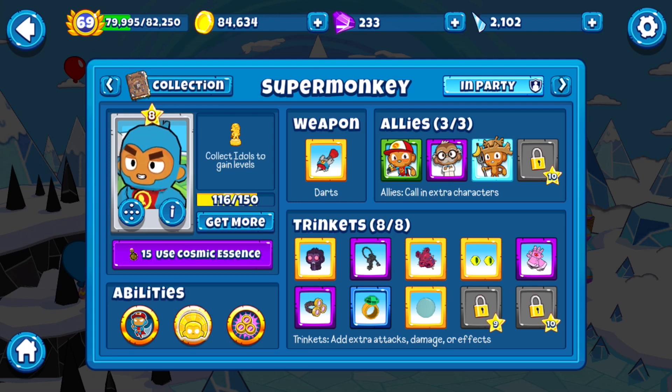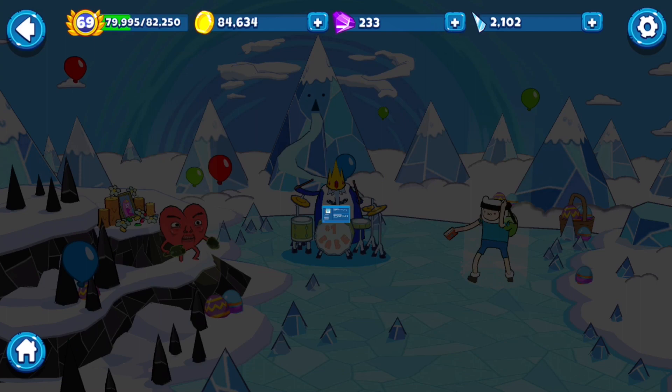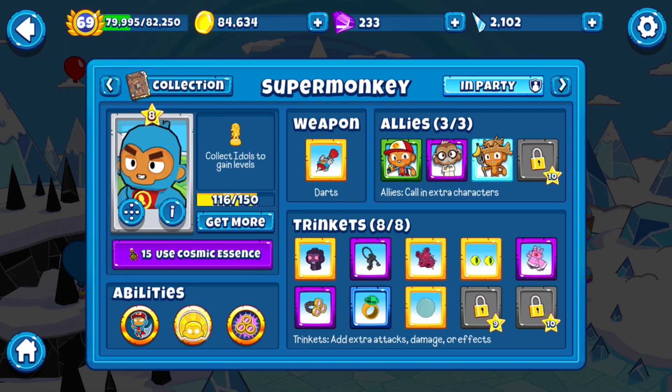Beyond that, same thing as before — make Super Monkey as strong as possible. I equipped the Future Crystal, which helps both of them, so that's always nice. One important thing: do not give either character Crystal Apple or Merchants of Destruction. Merchants of Destruction does not work with Treasure Chest Keys or Thought Cannon Wand. If you have it, you will get nothing. Do not use it if you're farming wish orbs. Crystal Apple still works, but it makes things a lot less reliable and causes issues. It's better not to use it.